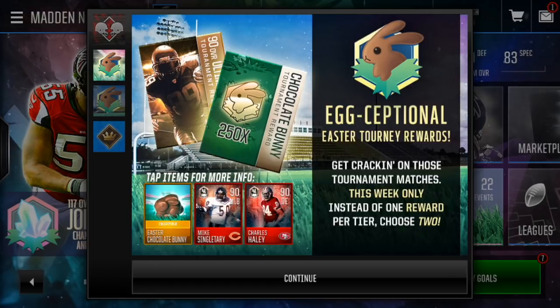I'll get cracking on those tournament matches this week. Instead of one reward per tier, you can choose two different rewards, and they're pretty good. You're gonna get a lot of chocolate bunnies, a lot of stamina — there's a lot of really good options. If you want me to break down everything, I already did, so check out my latest video. I showed you guys how many coins you can make with just this tournament — it's a lot of coins, a lot of opportunities.